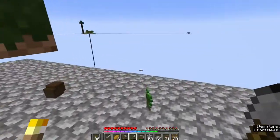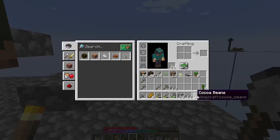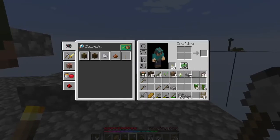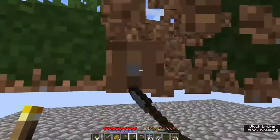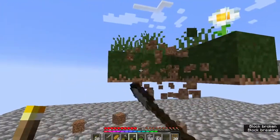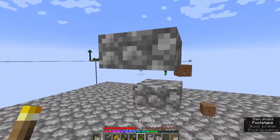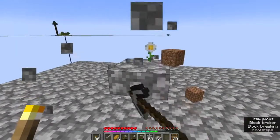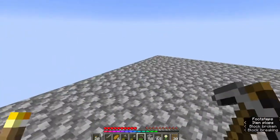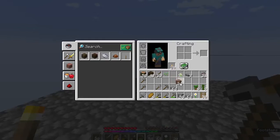Do we have enough saplings to grow another tree? Yes, we've got enough saplings. Let's add some extra dirt. Until we can get gravel and do a little trick with coarse dirt, dirt is very highly needed.